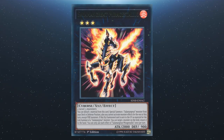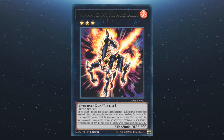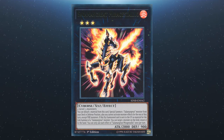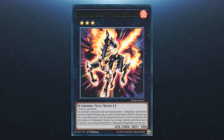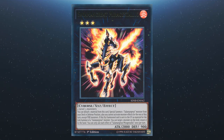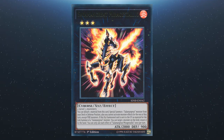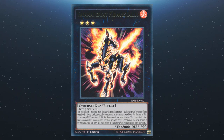Next we have Salamangreat Mirage Stallion. This is an Xyz monster and requires two level-three monsters. You can detach a material from the card to special summon a Salamangreat monster from the deck in defense position — you also can't activate monster effects for the rest of the turn except for fire monsters. If this Xyz summoned card is sent to the graveyard as material for the link summon of a Salamangreat monster, you can return one monster on the field to the hand. Each effect is a hard once per turn.